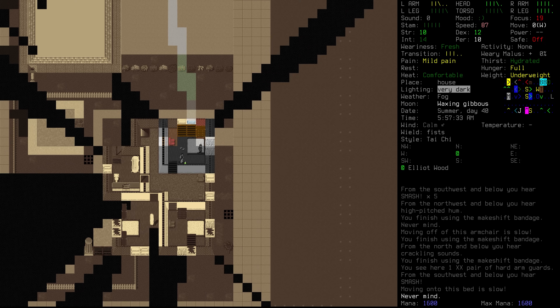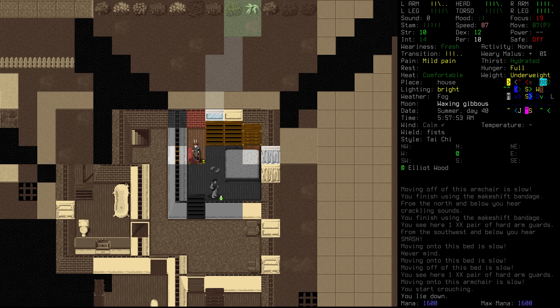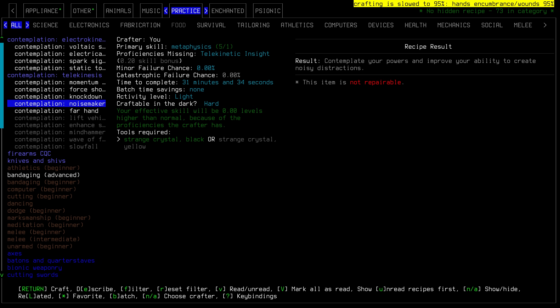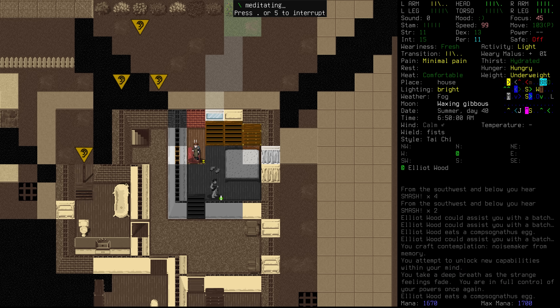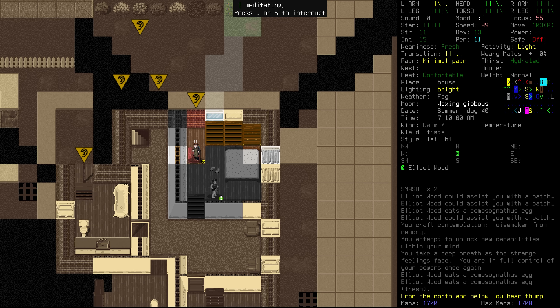We could try and spend some time just practicing some of our mental abilities. That is dangerous, though, because we are also going to be using more calories in general. We'll actually go prone here and see if that helps us be more difficult to see. Noisemaker isn't a bad one for us to try and work at because we haven't got it yet, so I think we'll try and give that a shot. And now we begin meditating — this is the process we kind of just need to let happen. Elliot's chomping on eggs right now. Dusk is taking a deep breath as strange feelings fade.